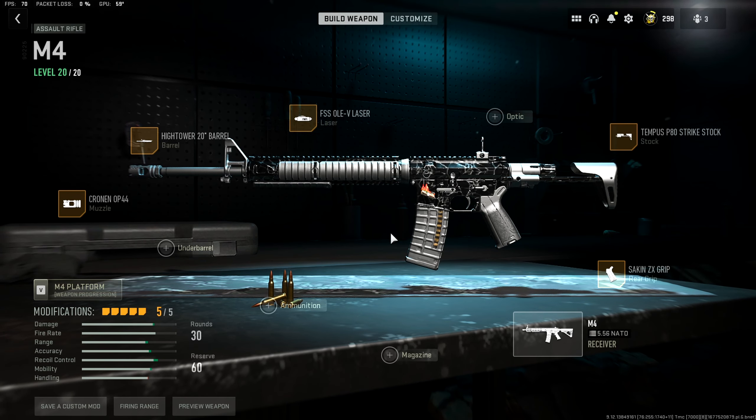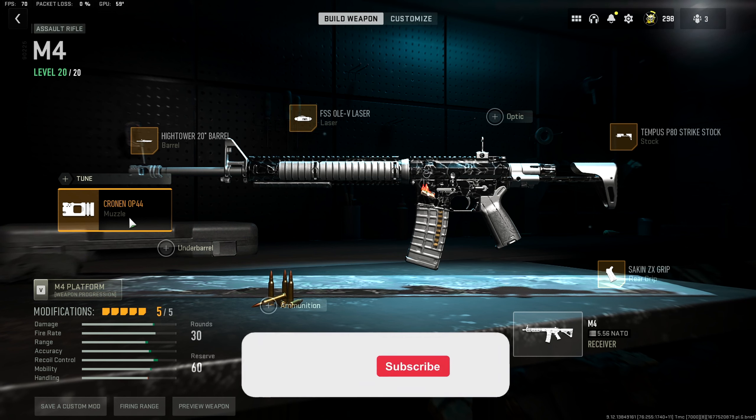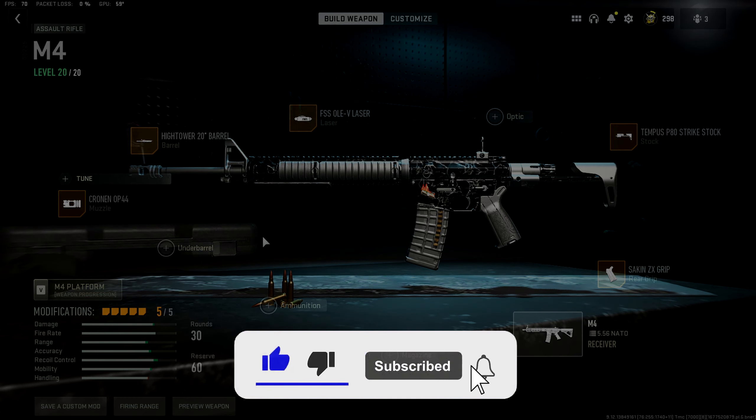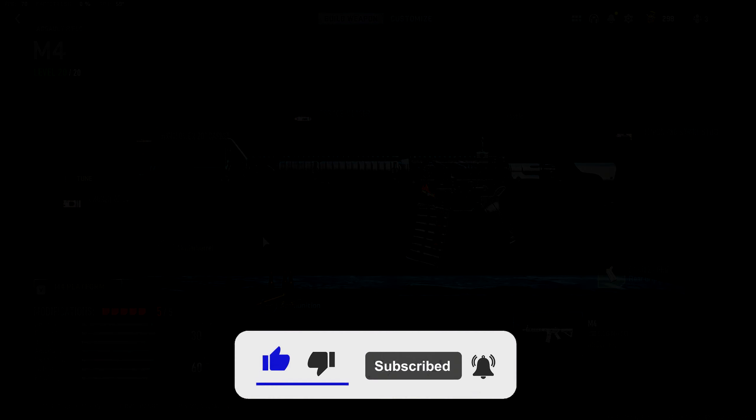Here are the attachments I was running on the M4A1 to make it absolutely dominant. For the rear grip we got the Sakin ZX Grip. For the stock we got the Tempest P80 Strike Stock. For the laser we got the FSS Olev Laser. For the barrel we got the High Tower 20 Inch Barrel. And last but not least for the muzzle we got the Cronin OP 44 — no tunes on any of this. You guys saw how much it was slapping without tunes, so give this class setup a try and let me know in the comments what you think. I appreciate you guys for watching and I'll see you in the next one.